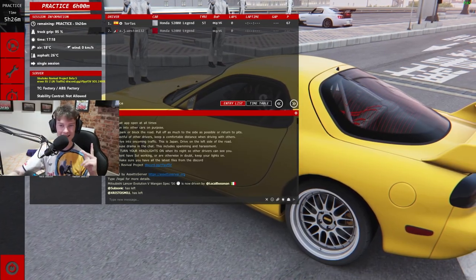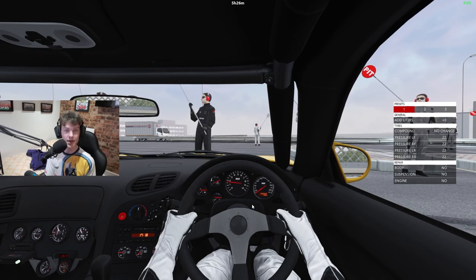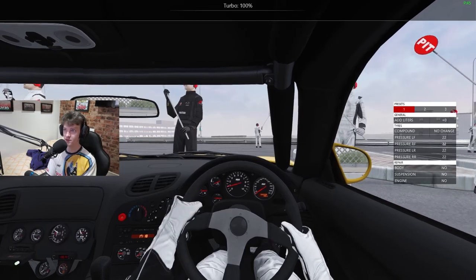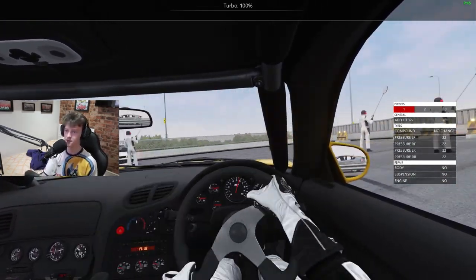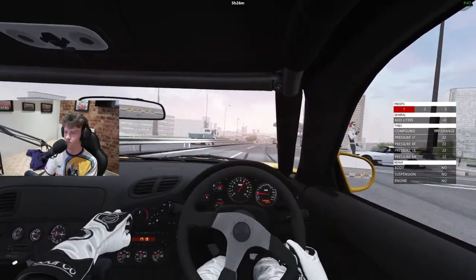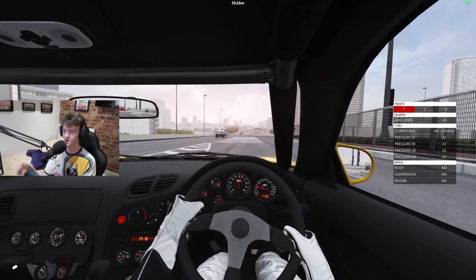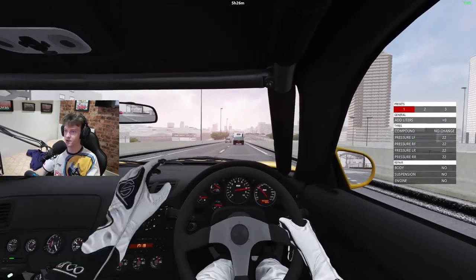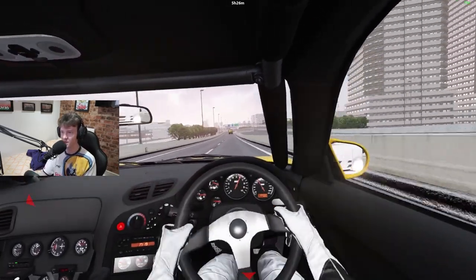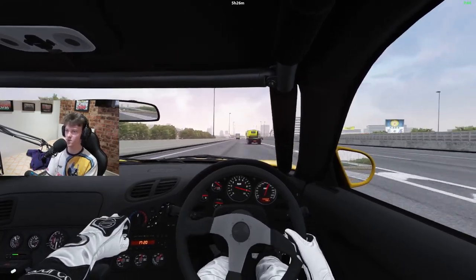Right, hello everyone. Today we are going to be learning the C1 loop. I play this quite often because I know you can turn the turbo up in this car. There's a couple of things running on my PC so it might struggle every now and again. We are in an RX7 — it's got just about 500 brake horsepower when you're maxing it.